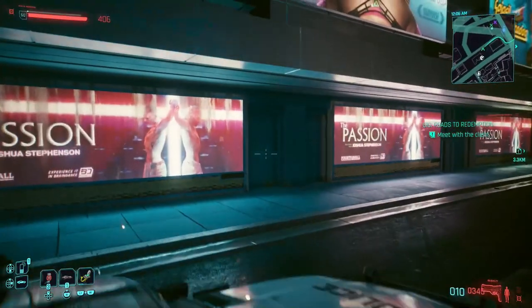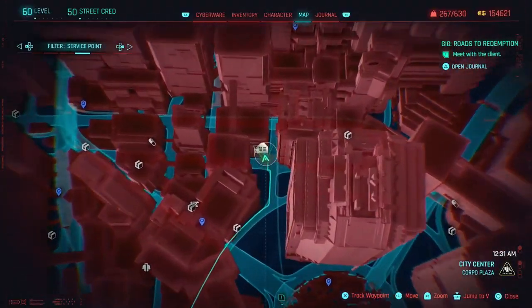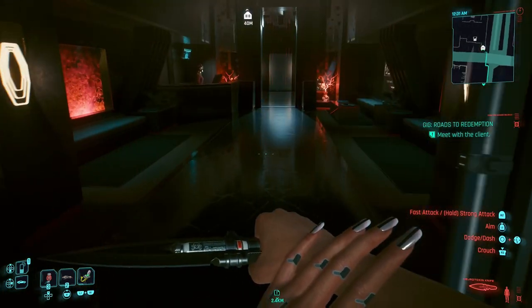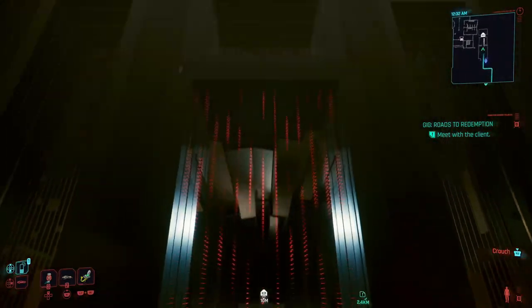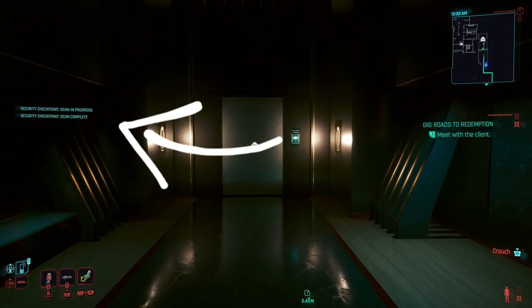As of right now, the only way to fix this issue is to go to the Corpora Plaza Apartments location. Once you are here, go ahead and walk inside, go through the red security scanner, and you'll see the notification saying the security check was completed.